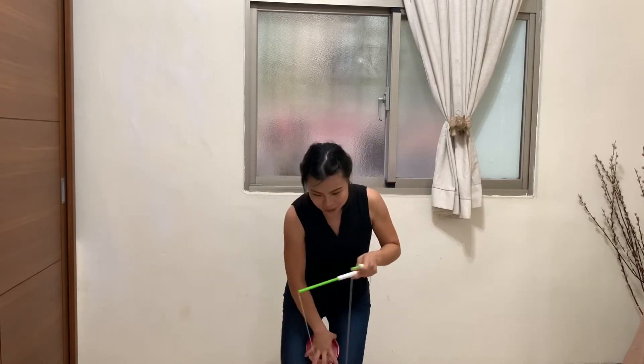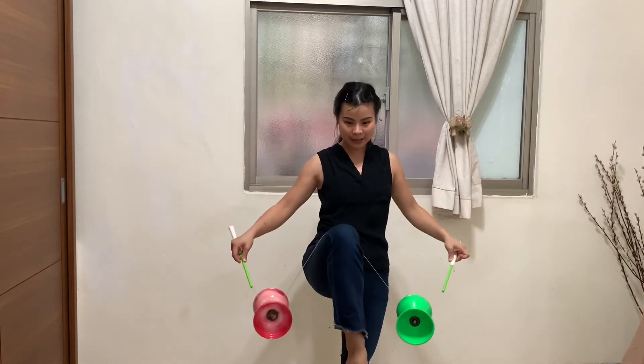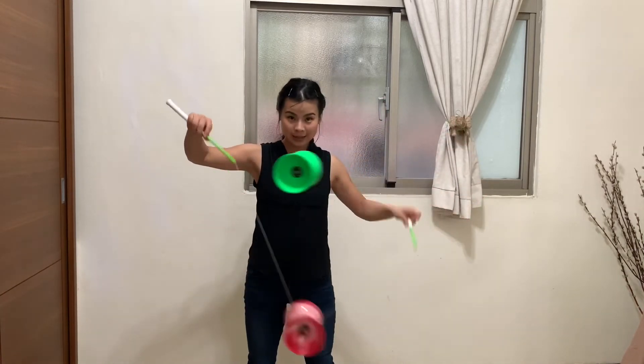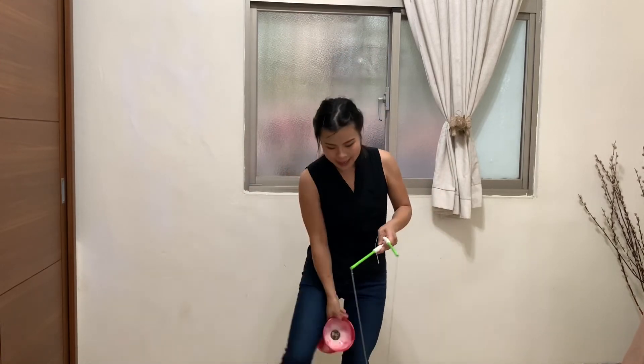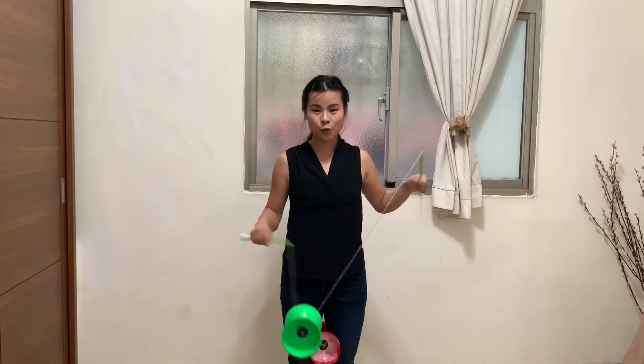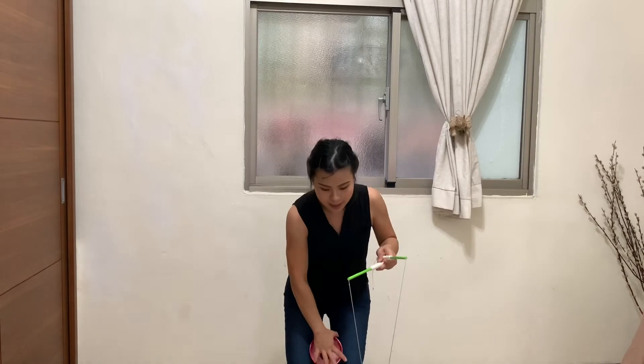So, the first thing you can practice: do the shuffle a couple of times, then do the leg balance, come back down, and do another 10 seconds. That's the first practice. And the second thing you can practice to get better at 2D shuffle is the golden stick thing.